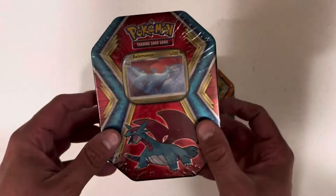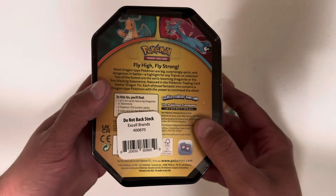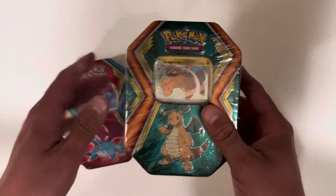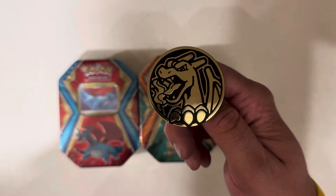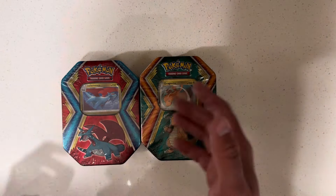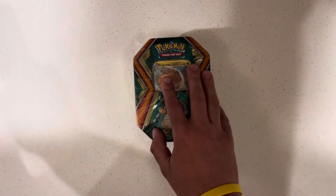So we have the Salamence tin. Somewhere under the plastic it says 2019, but I bought one of these a couple weeks ago and they have two Lost Origin packs and one Silver Tempest. We're going to open up both of them. I don't leave anything to chance — I like to make my own fate. Let's do Dragonite first.